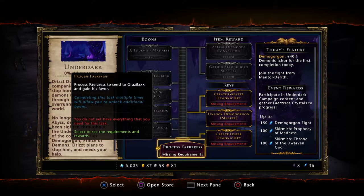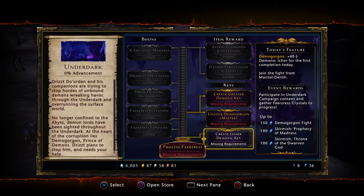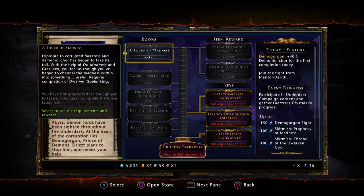We recommend utilizing Genie's Gifts here in the Dread Ring and also in Ice Wind Dale. If you do this in Ice Wind Dale and Caer Konig, the only thing you'll need to do to get your boons out there is the Demon Hunting quest. So if you can do your daily Demon Hunting in Ice Wind Pass and your Demon Hunting out here in the Dread Ring, you'll have plenty of Farizis to process. The more Farizis you process, the higher you fill that meter and the more boons you unlock. There's no separate quest here for the Underdark — it's all driven by Farizis.